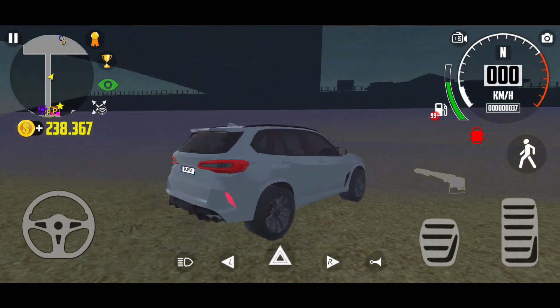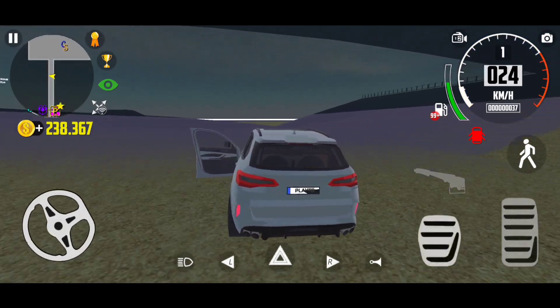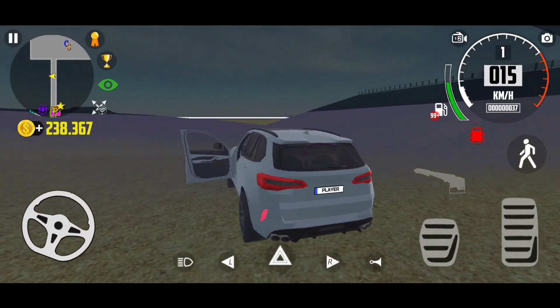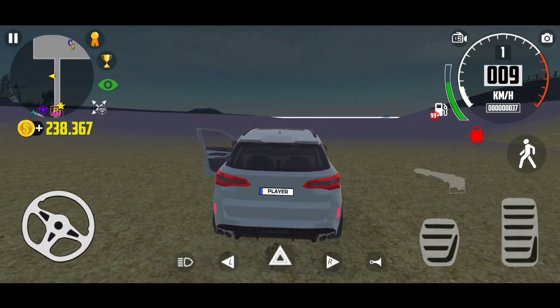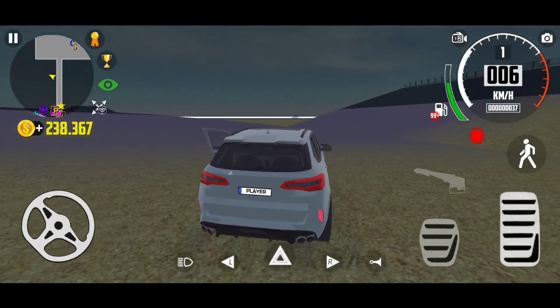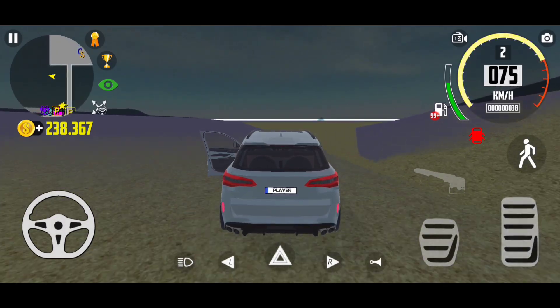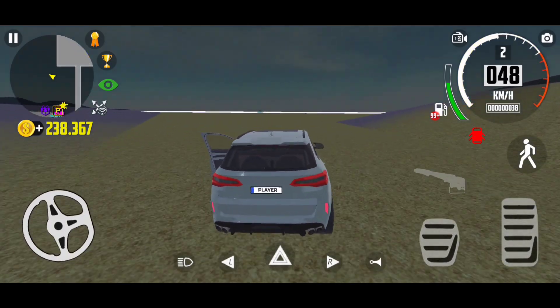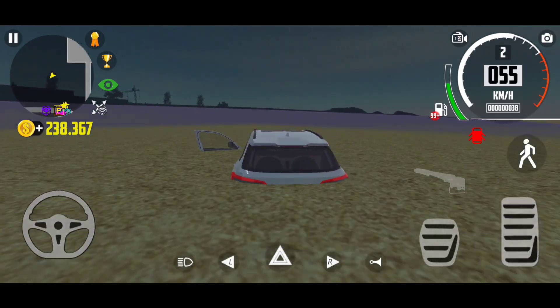Tell me in the comments who else loved this trick. Now I'll show you a new method to get out of the water. We are under the sea and there is a gateway to get underneath. Using this method, you don't need two cars to get under the water. I've already made a video using one car, and this is the second method to get inside the water using one car.